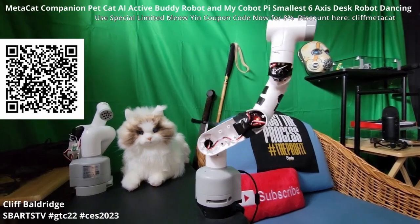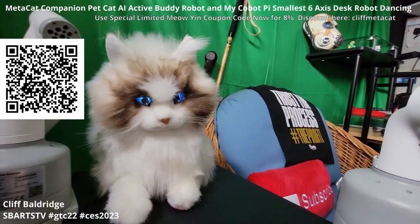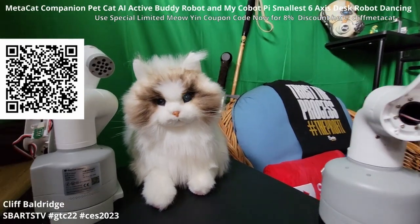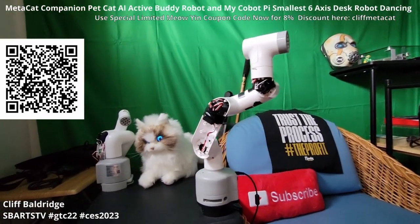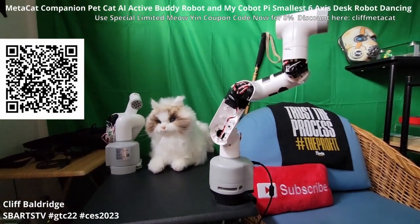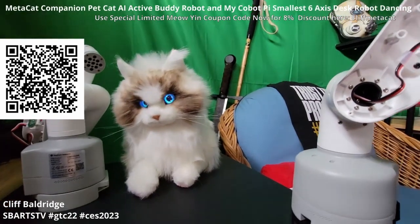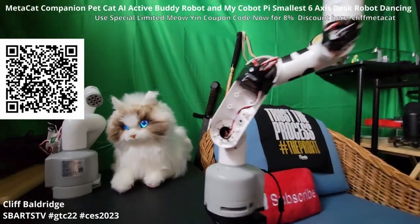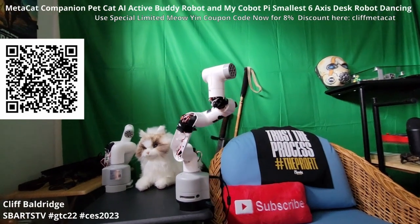I have a discount code and QR code. If you'd like your very own Metacat, which is the best buddy cat companion robot, you can get your own — I have a little discount code also. You should get one, because it's the best companion cat in the whole world. Mine is Meow Yin!